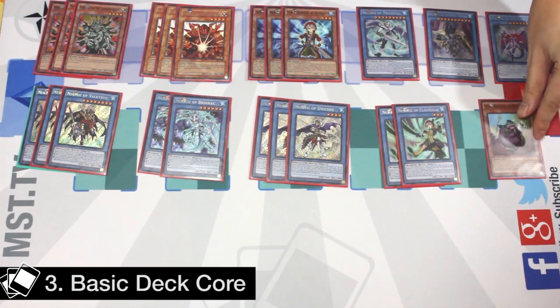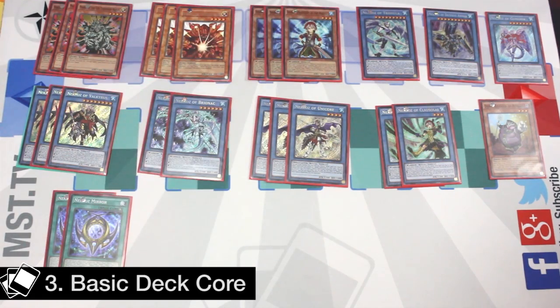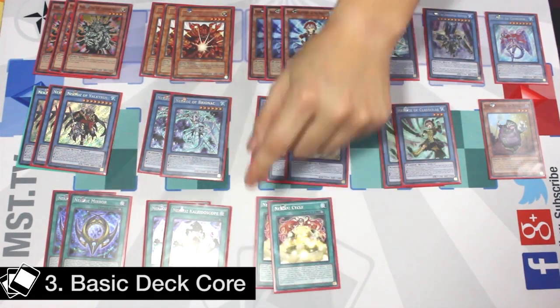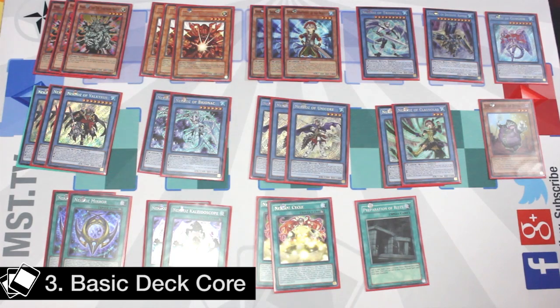For monsters you play Dijin for the Dijin Lock, and for spells you have to play at least two Mirrors, two Kaleidoscopes, and two Cycles. Some people play three Kaleidoscopes or three Cycles — it really depends on you, but the most important thing is you match the Cycles with the Shritz numbers. Finally, you have to play Preparation of Rites. This card is just too good not to play and it's a very nutty card.